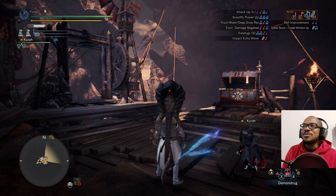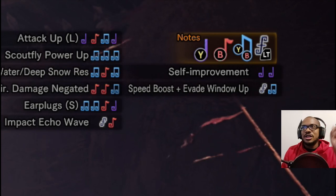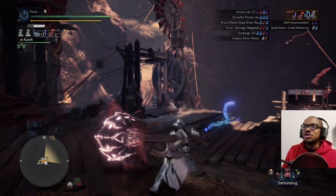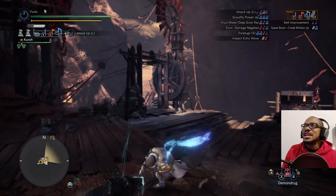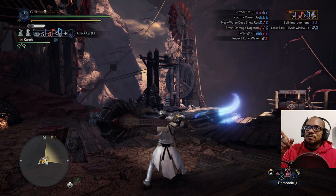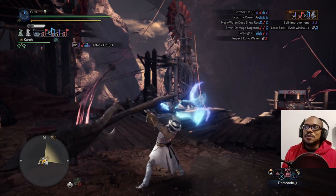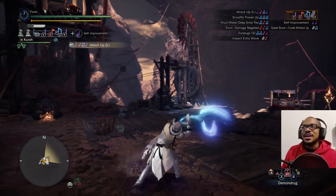As you can see, there are notes at the top right corner. With Y you get a purple note, with B you get a red note, push Y and B together you get a blue note. Now let's say I want to do Attack Up Large — that's Y, B, both of them together, and then Y again.